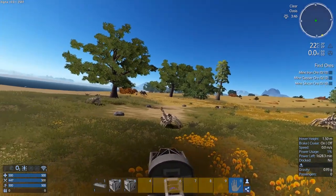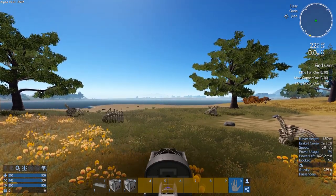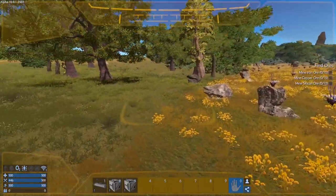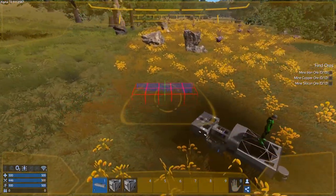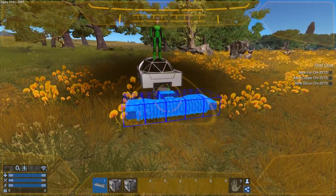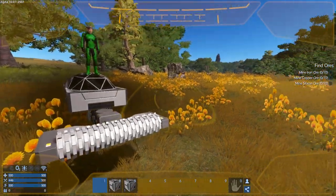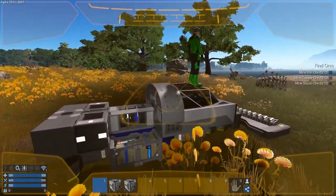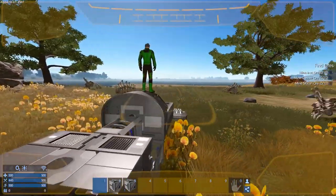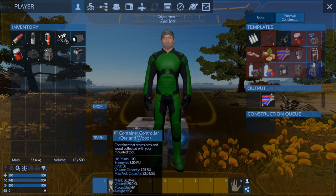Doesn't look like there are any critters around here. Let's do this — jump out, spawn the drone, go back into our secondary taskbar. I'm just going to install this here. Which one is which? That is the ore controller, okay. So I think I want that here.